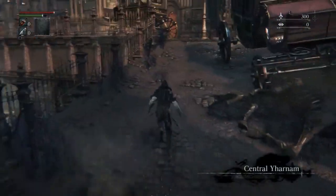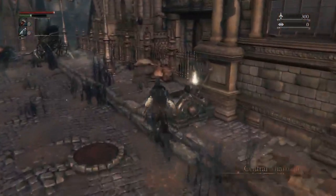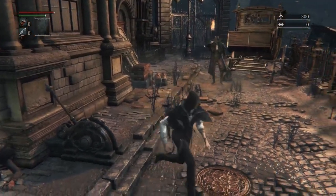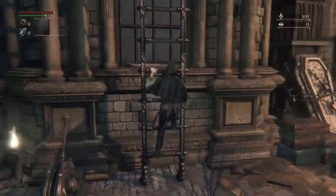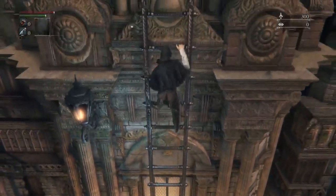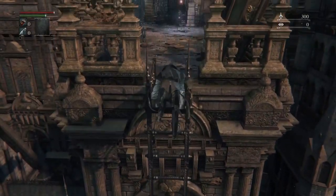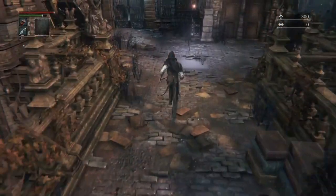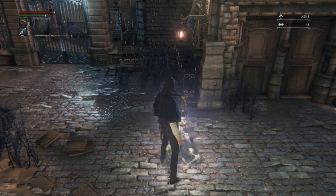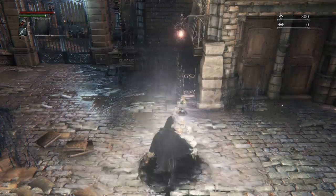If you die to the wolf, you can get back out and make your way to the lantern. You want to come up here and get everything down. This is really simple, it's not super complicated, so just follow exactly what I'm going to tell you. We're going to go up here, hit this lantern, and go to the Hunter's Dream to do the one and only real thing we're going to do with this character — mess with the pebbles.